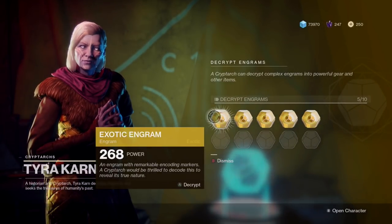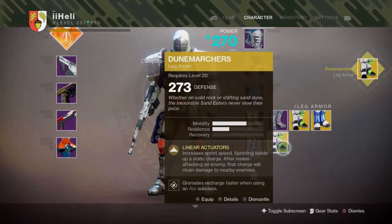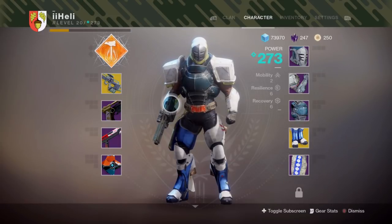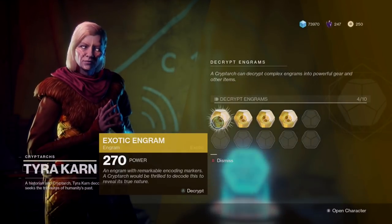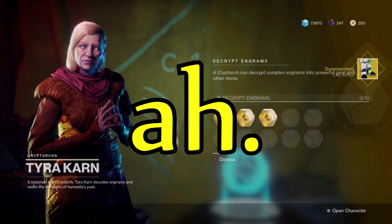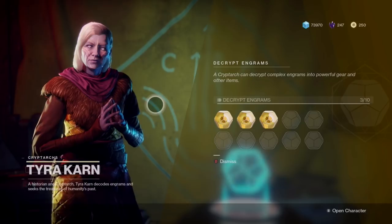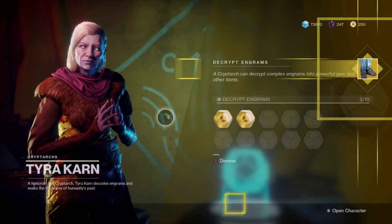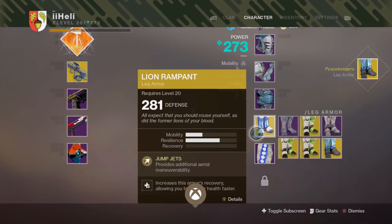This next engram should be 268 — five higher than the 265s. We have the Dune Marches — completely wrong about the armor type. It came out at 273 though, so I'm right that it's five higher. Back to my highest power level gear. Next engram — why do I have all these Dune Marches? Tyra, you're really trying to get on my nerves today.